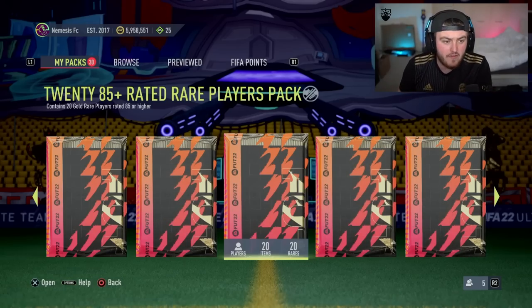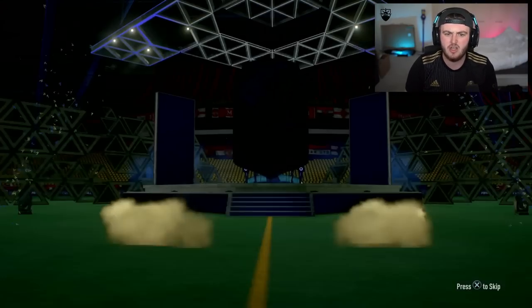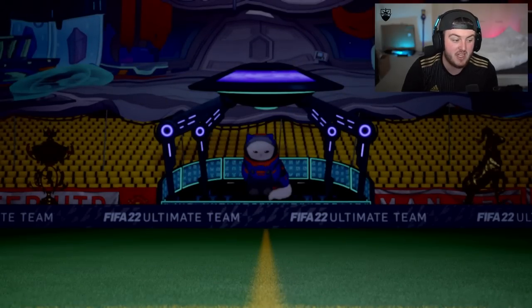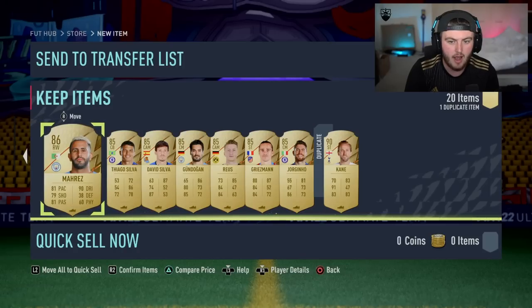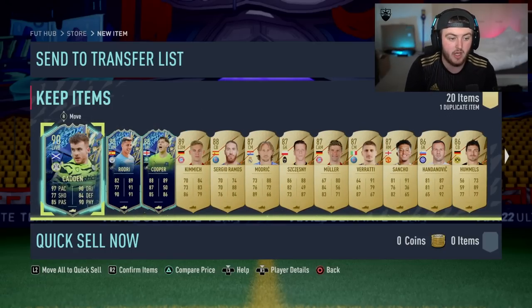The last pack of today's video is going to be an 85 times 20. Let's see if we can end off with some big Team of the Seasons — maybe a couple of the EFL TOTS as well as some Premier League. Four or five TOTS would be pretty cool right here. TOTS Egypt... Robertson? No, not quite — Caden. That card looks pretty good: 97 pace, nice dribbling, not bad. A few EFL TOTS in there — quite fun getting these EFL TOTS. Rodri, Cooper. So three Team of the Seasons, plus a lot of fodder. 14 walkouts in total — that's pretty good.